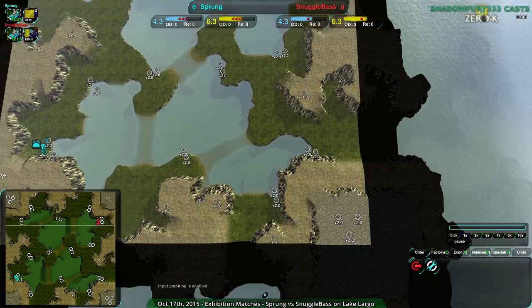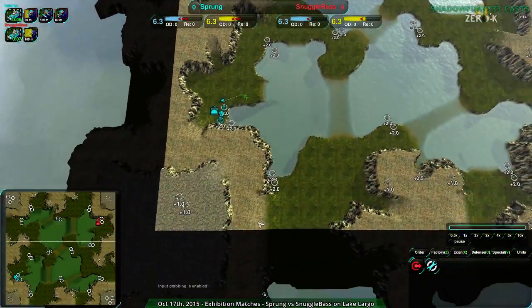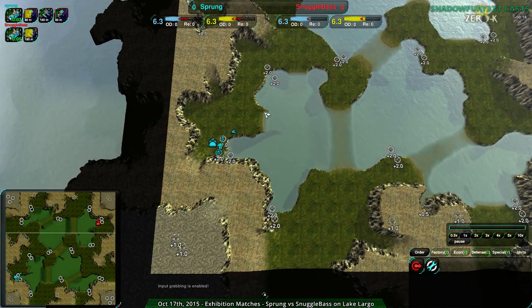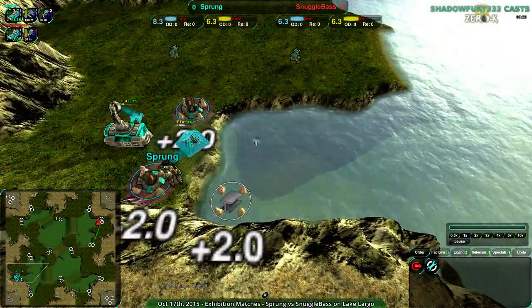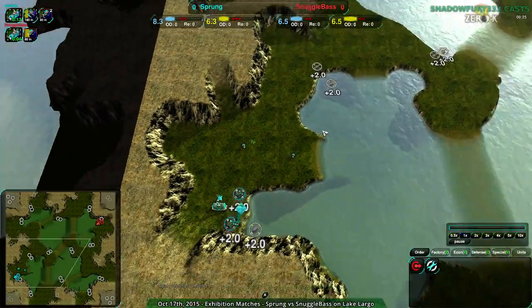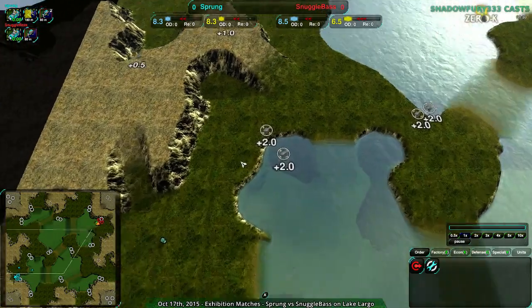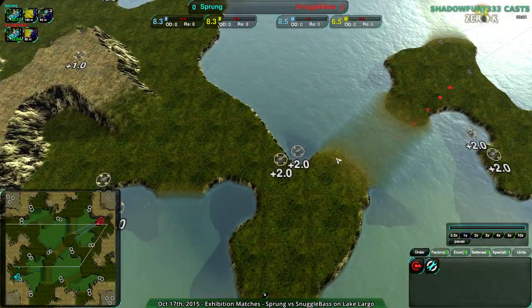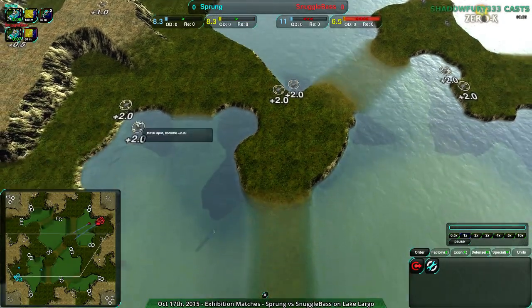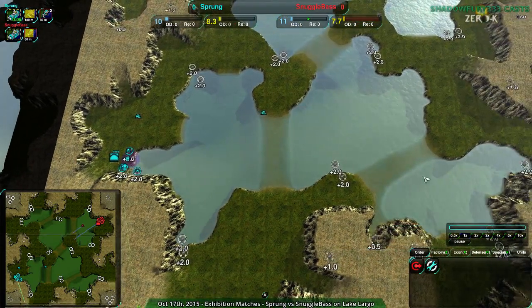It's set up in such a way that you kind of have to expand, but it's clustered — you have small clusters of metal extractors, and when you expand you're putting in a bit of risk. This map is interesting because a lot of the metal extractors are attackable by sea. There's usually one metal extractor in the ocean and one on land per cluster.